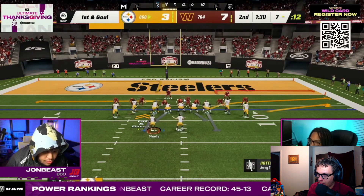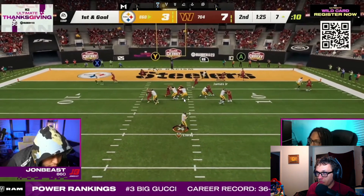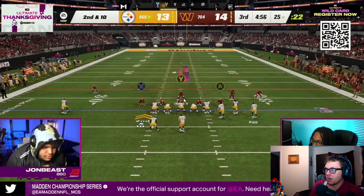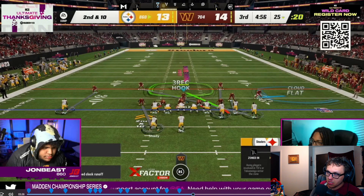If you send a blitz, you gotta make sure the pressure gets home — it has to get home. As you can see, the pressure does not get home, he picks it up, and he gives up a dot — just as I was telling you guys. Gucci is just barely keeping the score ahead but this is getting really risky. Now we finally get to see a little bit of his play art. There's a lot you can do with the nickel three-five.